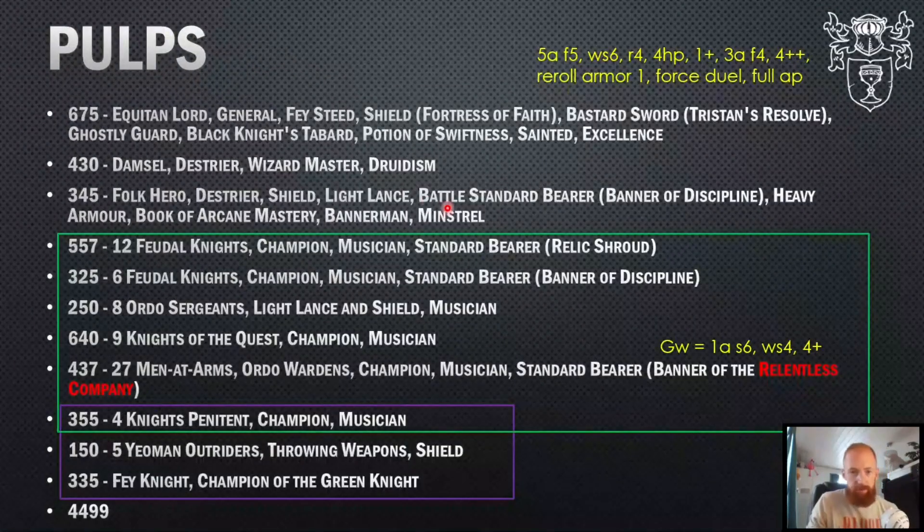My opponent plays a Fighting Lord on a Faced, then he has a Master of Druidism. He has the BSB with a one-up and two spells — that's mainly the purpose of this cheap BSB — and two spells of Divination. Then he has 12 Feudal, six Feudal with the Discipline Banner, Hereditary spell, eight Order Sergeants, nine Quests, and 27 Men-at-Arms that are all the Order Warden variant with great weapons and a Relentless Banner, four Penitents, five Yeomen, and the Fey Knight. Two or three chaff/opening pieces, two of them are Stubborn, which is complicated. He also has the Men-at-Arms he can use to march forward and block things. As you can see, he has a high number of scoring units — two, four, six — that's really a lot.